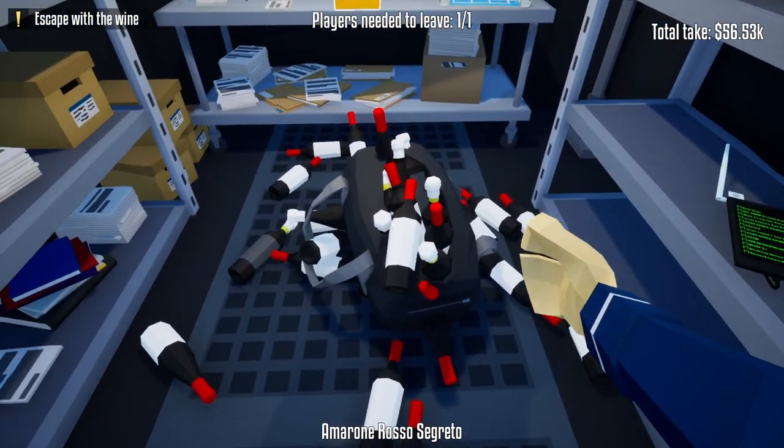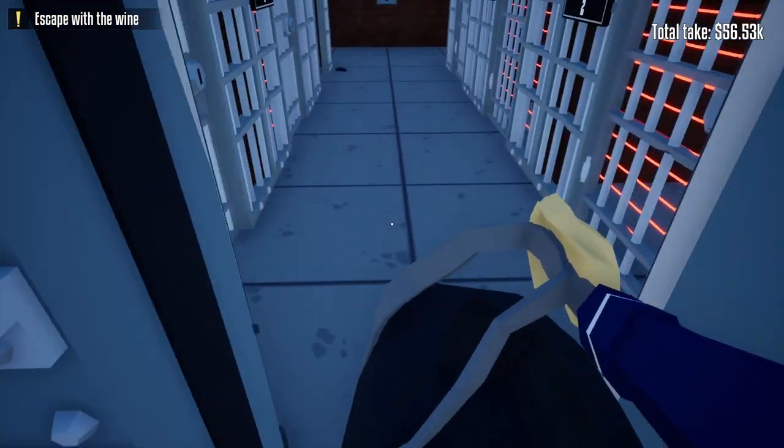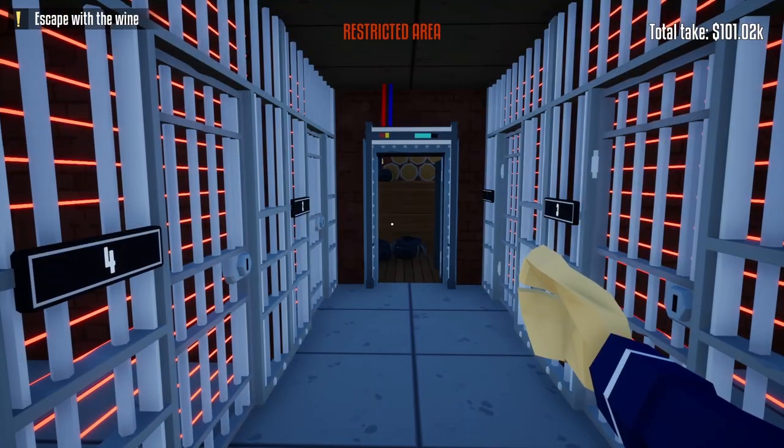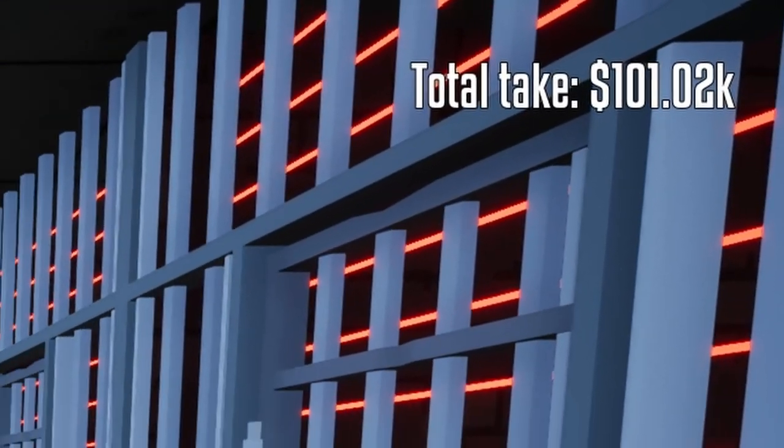Let go and everything explodes out of the bag — then quickly just tap it to clear the bag. We're going to keep doing this method until we have all the wine bottles out of the wine cellar. After looting all the wine, our total take is $101,000 and we can end the heist right now.